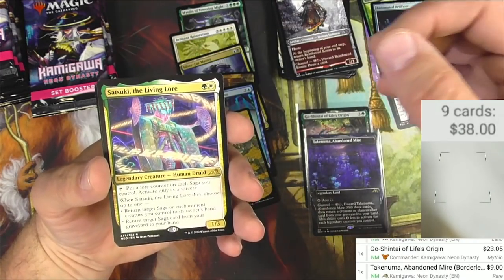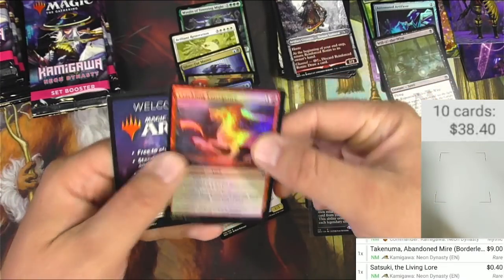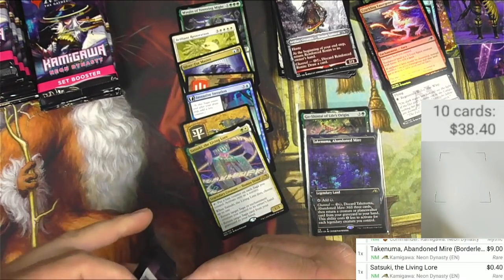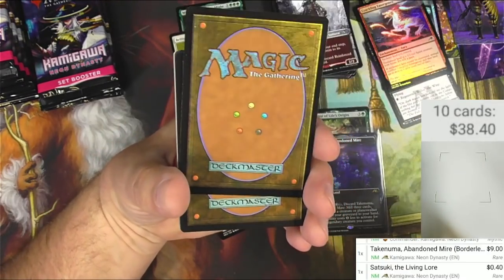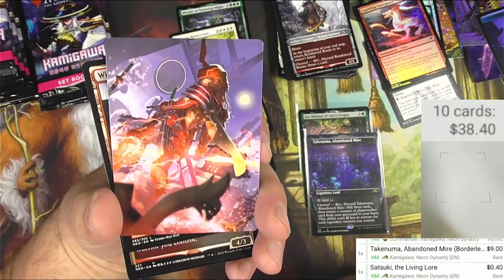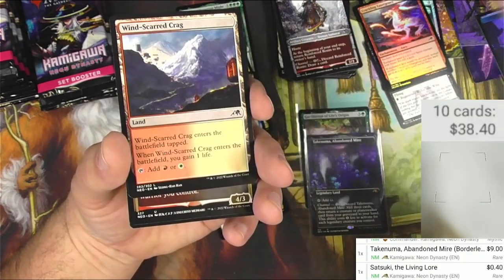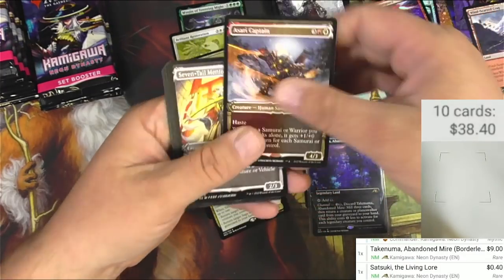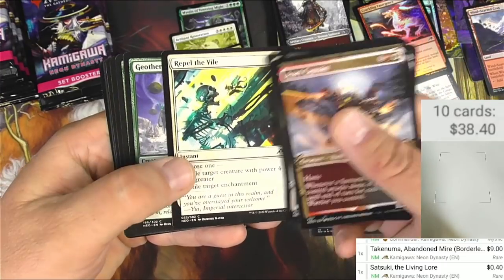Another rare — Satsuki, the Living Lore. I probably won't read every single one; maybe I'll just concentrate on reading the mythics. I've got two mythics so far. We got a ninja token — very cool. Peerless Samurai, Wind-Scarred Crag, Asari Captain — the Seven-Tail foxes, the fox samurais, I believe. Repel the Vile — that's cool. Kami community spirits, hot spring.